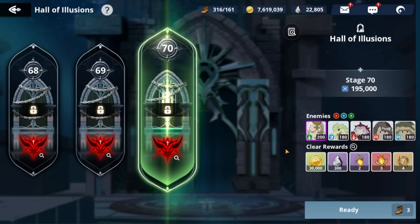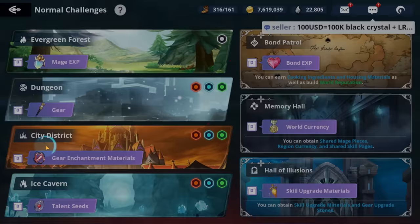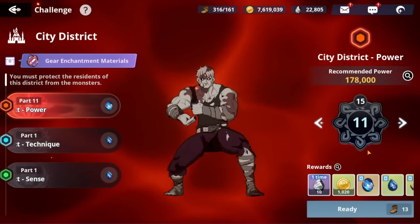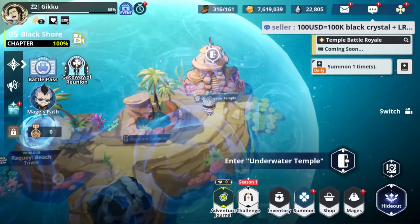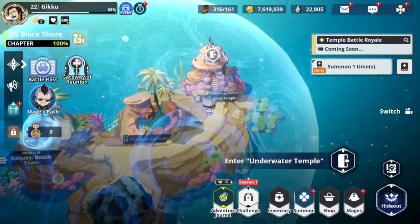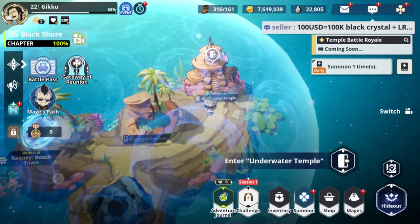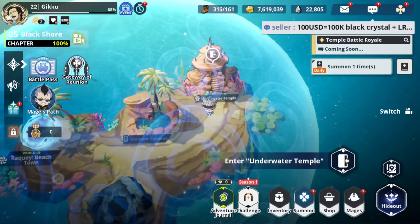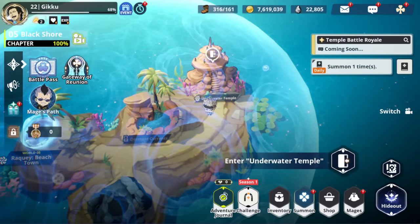They could have just expanded Hall of Illusions to Stage 80 and it would have been fine. Those little methods — making sure you've done one-time rewards for each world at 150 crystals each — are worth doing if you're rough on resources. Getting units from bond level 10 to 15 through Bond Affinity is another way to earn crystals for every unit you level up that way.